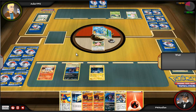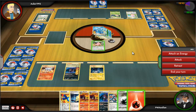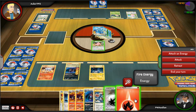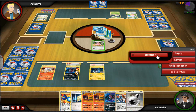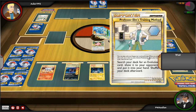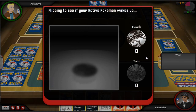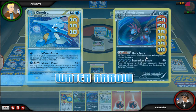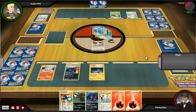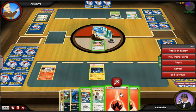He equips a grass energy, shoving it onto Jigglypuff I believe. He's not quite able to KO my Hydreigon yet. Re-looking through my hand I realized I had a Double Colorless Energy which would have been absolutely brilliant, but I didn't think to use it. Hydreigon is going to get KO'd anyway, so it's not too bad.